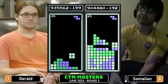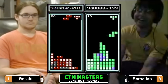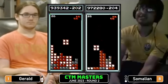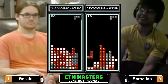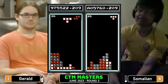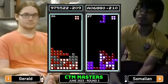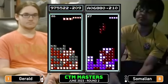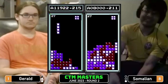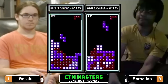Somalian up kind of high on the board — kind of dicey. Square over to the left, just got over — you can see the relief washing over Somalian's face like 'Woo!' 972, maintaining that lead. Tetris Somalian with the max out on level 26. I mean, everyone on Earth tops out there — amazing survival for Somalian. Filling out that left side, long bar over, Tetris. A.41 Somalian, A.11 Gerald, same line count.